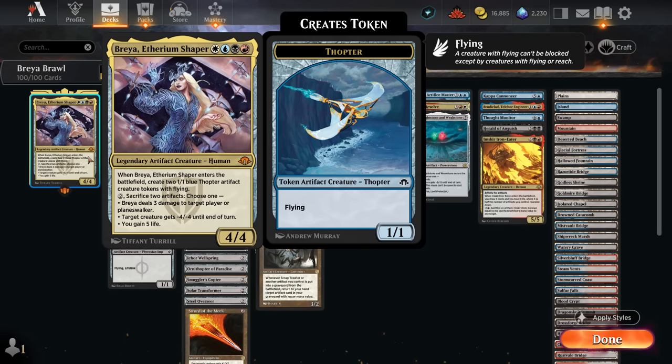Brea is a four mana for four. When it enters the battlefield we get to make a pair of 1/1 Thopter tokens, and then for two mana we can sacrifice two artifacts to either deal 3 damage to a player or planeswalker, give a creature minus four minus four until end of turn, or gain five life. Usually we'll be taking out creatures with the second ability.